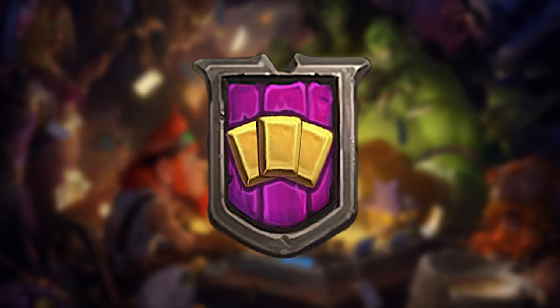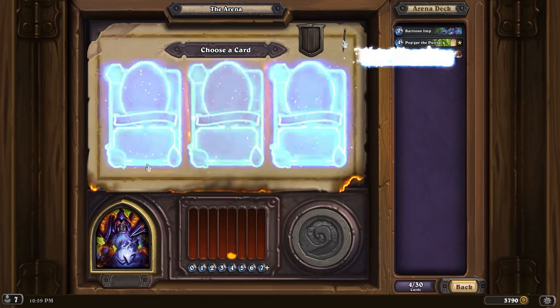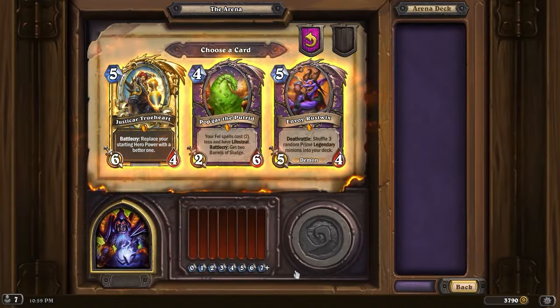The need button is a little different. Something that can feel really bad is when you've drafted some terrible cards and you finally get a great option, but you have to pick between three good cards. The need button would be a once-per-draft button that allows you to keep all three cards available in the card pick, but you can only use the need button if you have 27 cards in your deck or less, and not when choosing a legendary card.